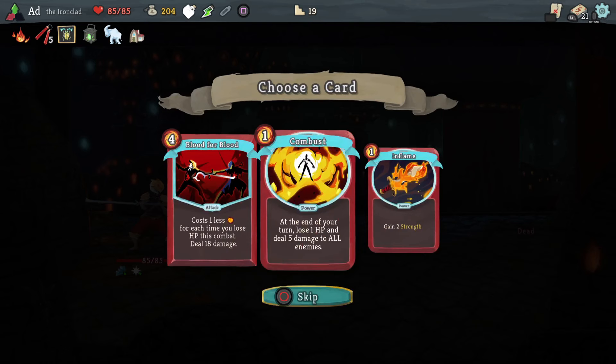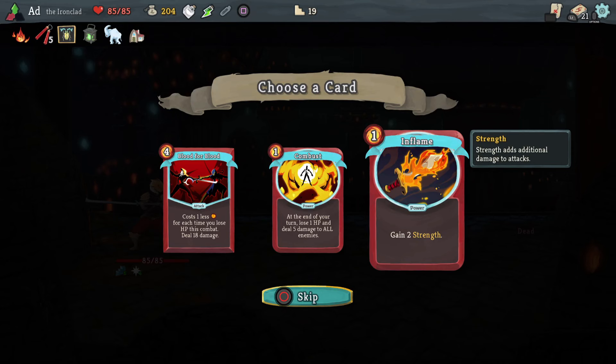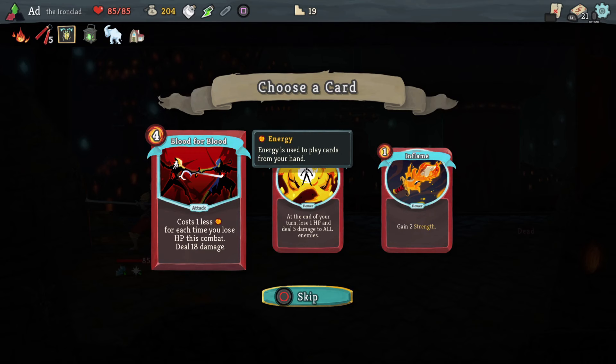Blood potion — thank you. It's very tempting to take Inflame just to have that little bit of strength, but honestly I'm not attacking much and the only attack card I'm really relying on is Blood for Blood, so I'm not going to take it. Although I did say I would try and get something for the Automaton — I am going to take it. Now we need to look at ditching some stuff because I'm on 22 cards and that's more than I want.